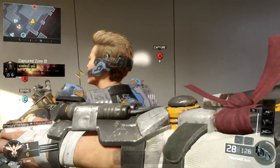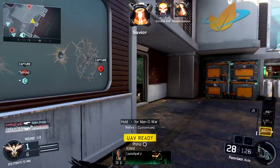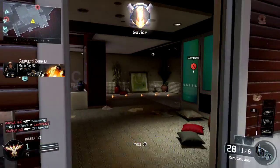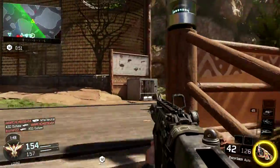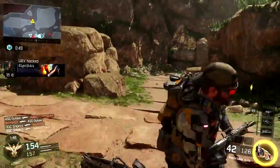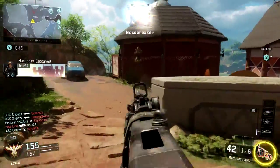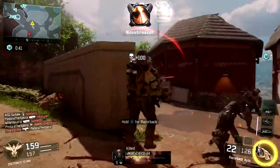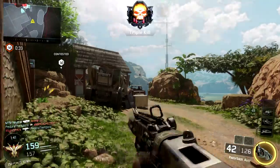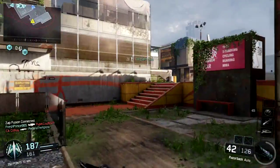I've done a lot of testing with this in the beta — ran up behind a lot of people, knifed them and gotten a lot of one hit kills, but it's not 100% consistent. I'll show you another clip where I get almost directly behind someone and knife them but don't get the one hit kill. Then I go down the stairs, find someone else, knife them in the back and do manage to get a one hit kill. I don't really know why this is so inconsistent, but it is a good general rule that you can knife someone in the back and get a one hit most of the time.